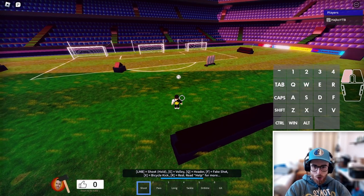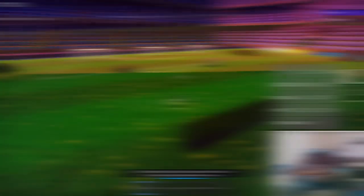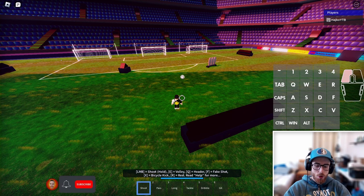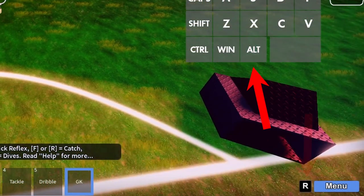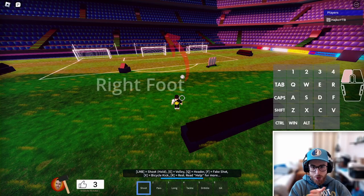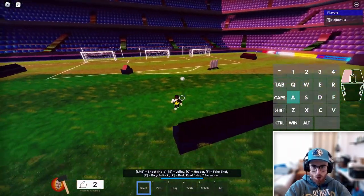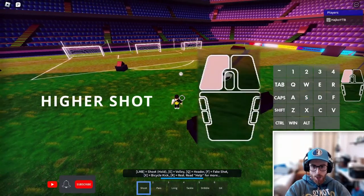So I want to go for high shots, so I will let go of my button probably somewhere here. The ball curves with the basic shot to the opposite side of my selected foot. I can select my foot with the left alt button. So when I have the right foot selected, the ball will go to the left. When I approach this ball I need to aim a little bit next to the goal so it will curve to the actual goal. Okay, this should be a higher shot.